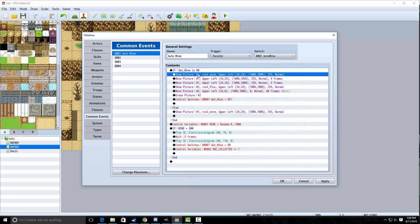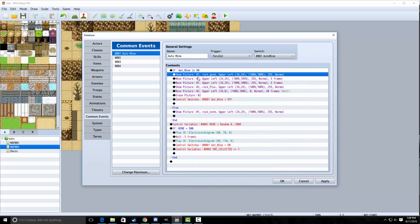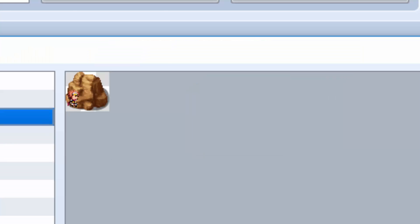Now within that, you're going to use show picture, which you can do from the second tab here. Show picture and move picture are both very important. You're going to show a picture with any ID that you want — make sure you remember that ID. For this tutorial, just go ahead and choose one. This will be the success graphic for the little icon that kind of hovers on the screen. The position is 24 and 24.